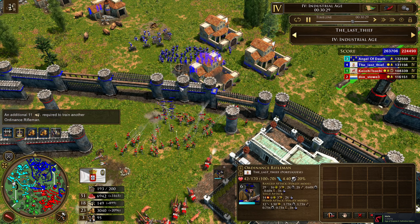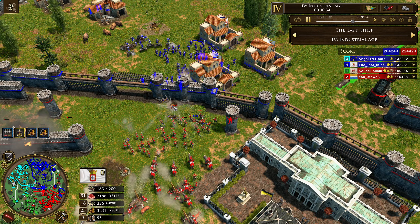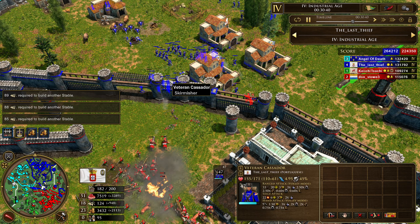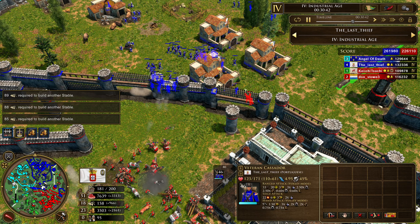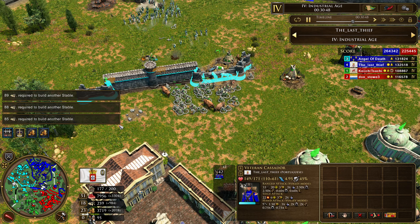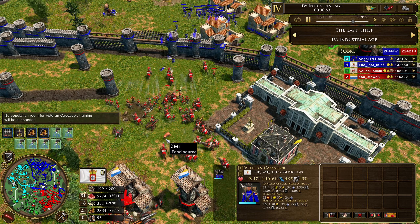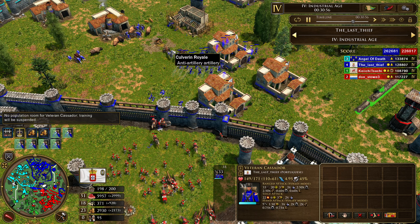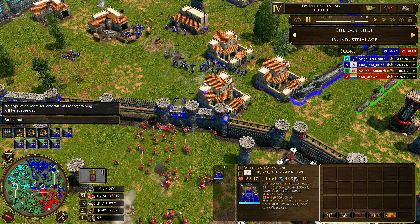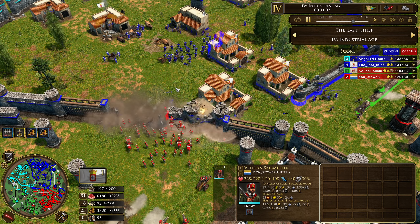Here comes the Ordnance Riflemen — these are basically the upgrade the Portuguese get from the Crossbowman. They're what you'd consider an Ordnance unit, like a Napoleonic-era musketeer — they're pretty good, a budget skirmisher you can use. However, it doesn't seem like Portugal is pushing out by any chance. At this point it seems like Dutch are actually holding them against a wall, and now Dutch are breaking through the wall.